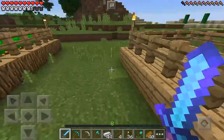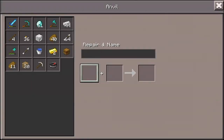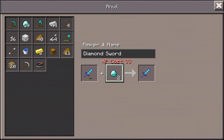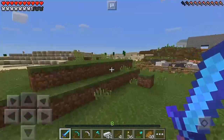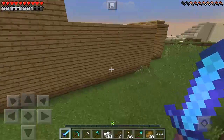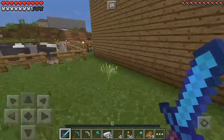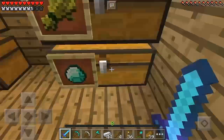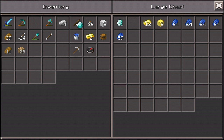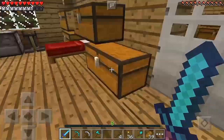We need 30-some odd levels to repair each of our things, so we're gonna go ahead and do some mob grinding. Haven't done that in a while. Let's put all our iron and diamonds away so that in case we die - which I hope we don't - we don't lose them. That'd be bad to lose our valuables. Even though if we lose them I'll go ahead and cheat them back, but still wanna be cautious.